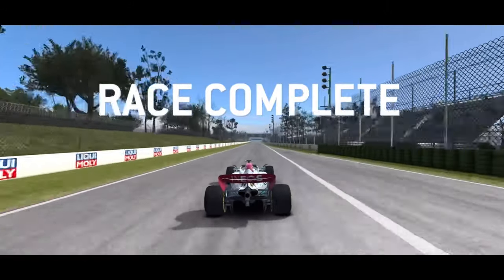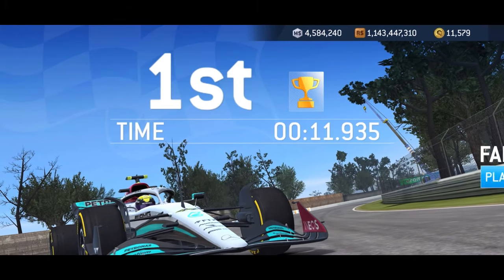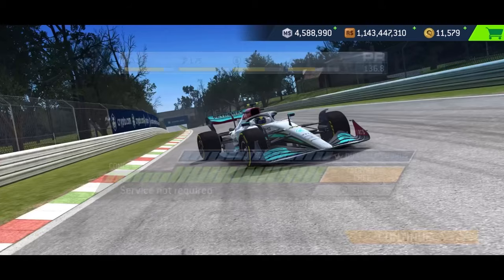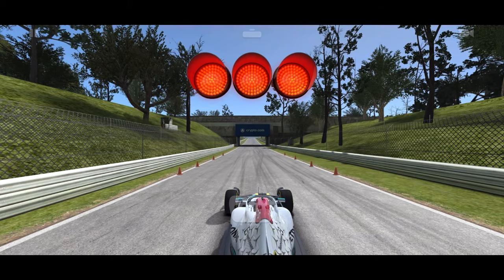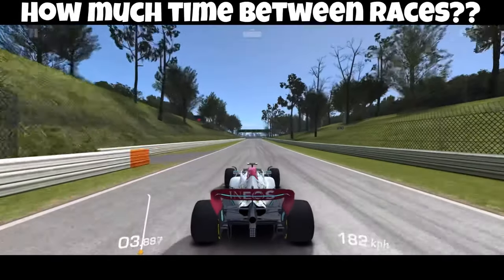Not only is this the fastest method, it's also the best fame earning while you're doing it. It's just mind-numbing though — there are 53 races to do. But it's the fastest way and you've got to be ready to mash on the buttons where they're going to appear; you've got to be pressing there.